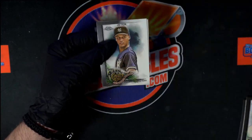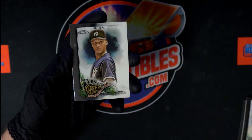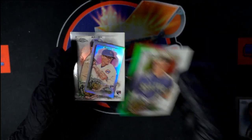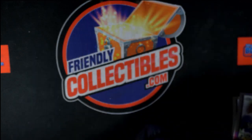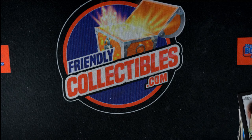Oh, nice way to start out — Derek Jeter on top there. Your mini is Roberts, and then Ashby is the last card in your packs. Thank you, Troy C!